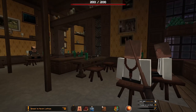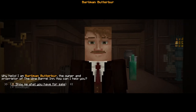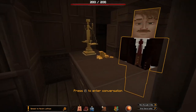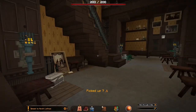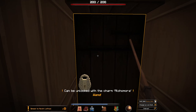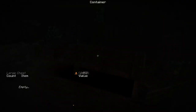What's this shop, I wonder? Hello — is this a shop or a cafe? Some variation. I'm just going to be taking this and this. 'I am Ballyman Butterbur, the owner and proprietor of the Wine Barrel Inn — how can I help you?' Show me what you have for sale. I don't really need any of that, but thanks anyway. I actually wanted that gold there but I can't have it. Coins, cheese and silverware. There we go — collected it.